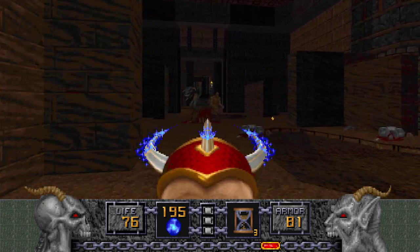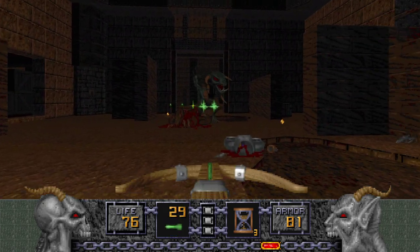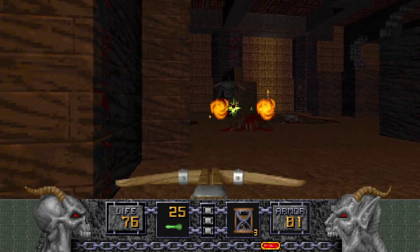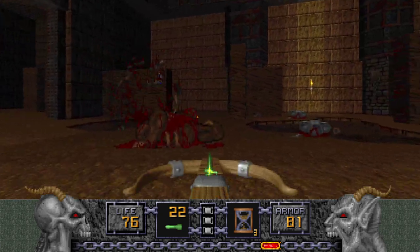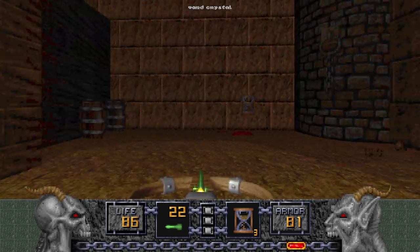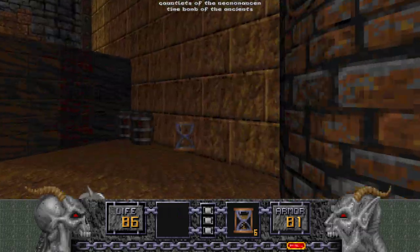A Serpent's here too. The name of the game is to not get hit. Surely we can do that, right? I mean, we have plenty of health and a Silver Shield, but you still don't want to get hit by a Serpent. And sometimes the Serpents drop Crystal Vials, which is always nice.